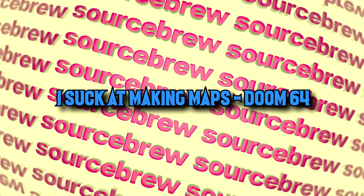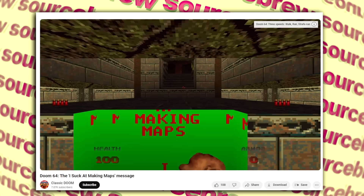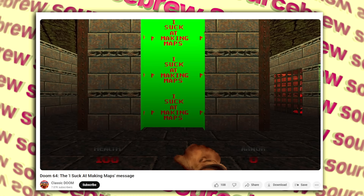I Suck at Making Maps — Doom 64. A simple yet funny discovery in Doom 64: in a certain elevator there's a missing texture which was apparently never added in, made obvious by the message on the green placeholder texture in its place, which reads 'I suck at making maps.' Its inclusion was likely there to remind developers to add in the appropriate textures to places that were missing them. Unfortunately, it looks like this one got overlooked.